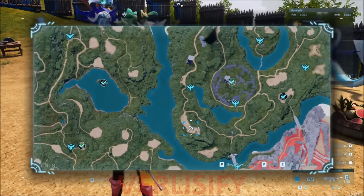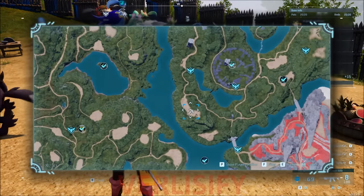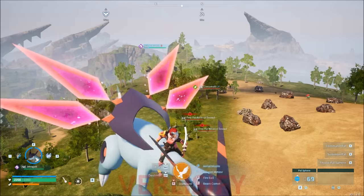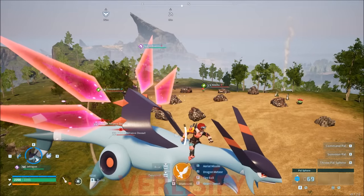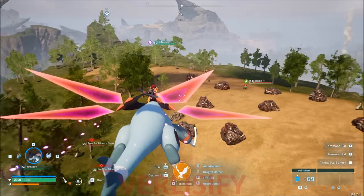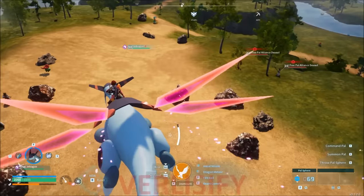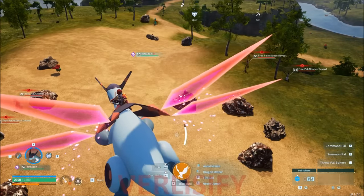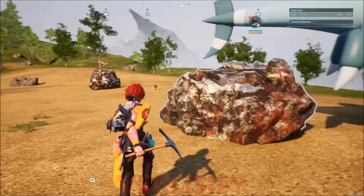There are quite a few places that have this, and I have one marked on the map. It looks like a designated base building area, which is even better. There are multiple places on the map like this, which makes sense for multiplayer. We want to get a base set up here, and then hopefully we just never have to worry about ingots again. Right here looks like the perfect spot — we're going to get that built.